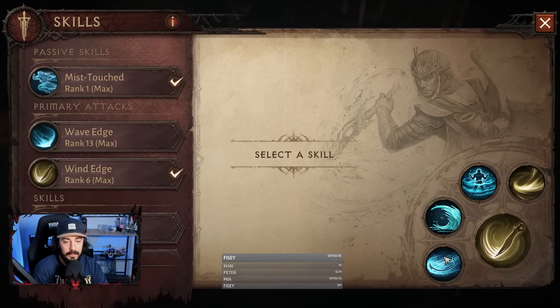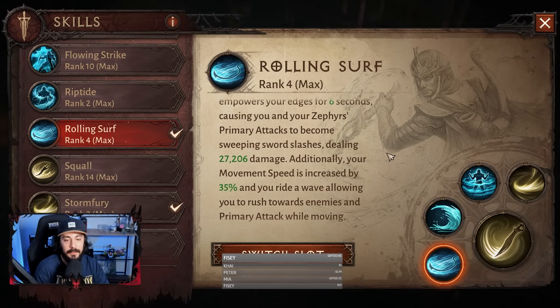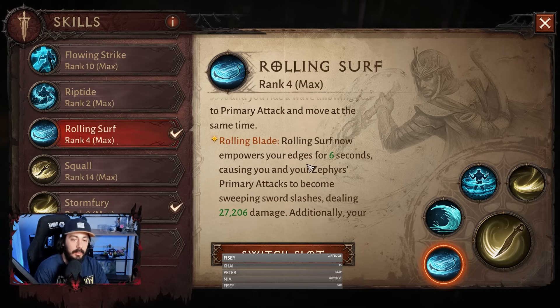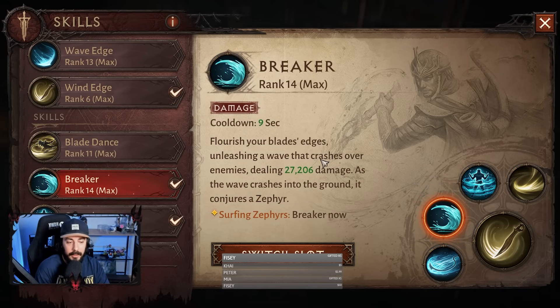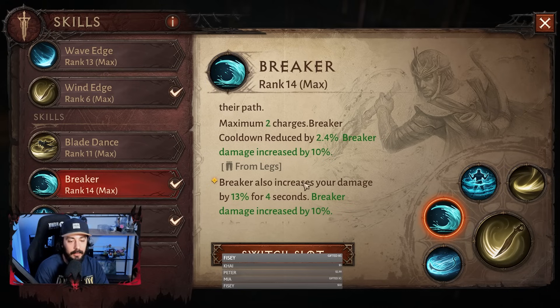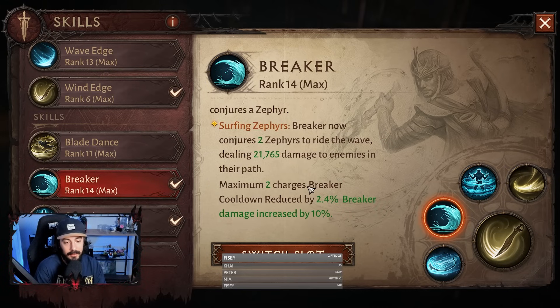For the skills, we have Rolling Serve. This changes how our primary attack works, and we will talk about that when we come to the essences. Other than that, we have Breaker. This is basically here to increase our damage, and it creates two Zephyrs at the same time, which is important for this build. We need Zephyrs to deal that extra damage.